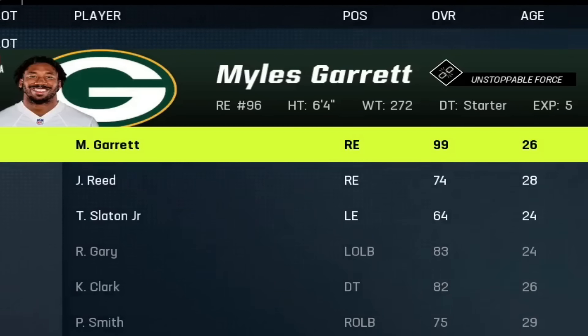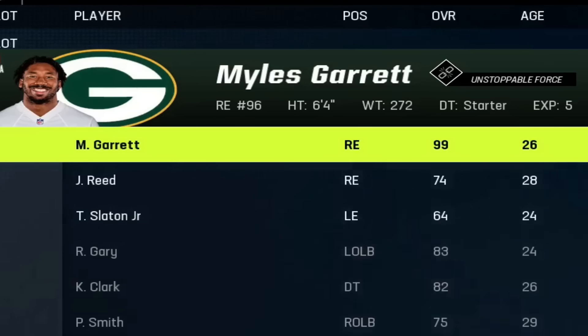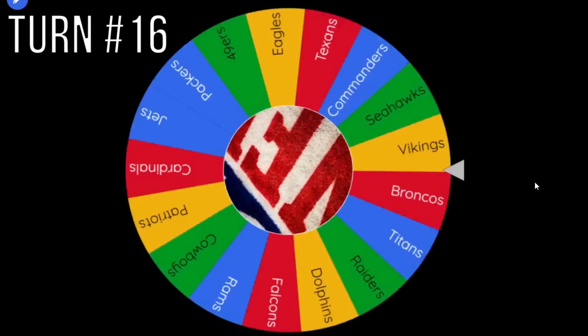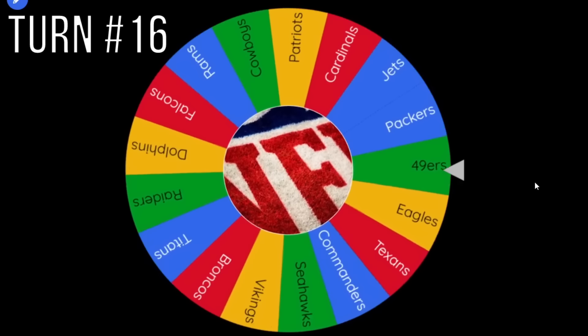Myles Garrett, a 99 overall X-Factor defensive end, will join the Green Bay Packers. The Packers are now stacked with Ja'Marr Chase and Myles Garrett. The Cleveland Browns fall at turn 16, and Green Bay now owns quite a bit of the Great Lakes region.